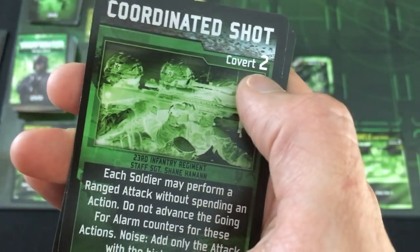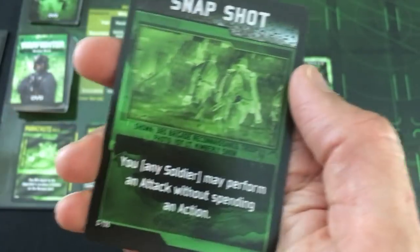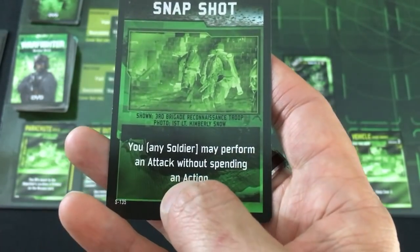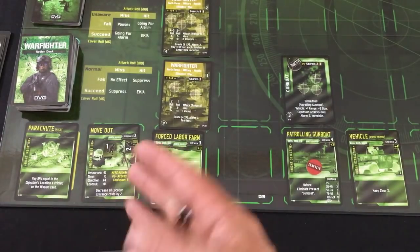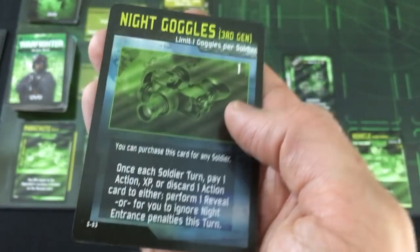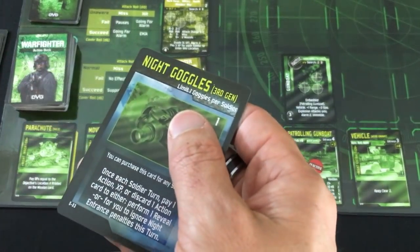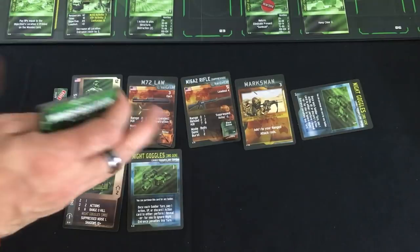Snapshot is going to be pretty key here for Williams — this lets Williams, or if you spend an experience any soldier, perform an attack without spending an action. Williams already spent one action to play the forced labor farm, but if we need to take one of these guys out, that gives him an extra chance. A key piece of equipment we all have is night vision goggles — once per turn for each night vision goggles, I just tap them to show I've used them. You can either cancel the night cost of moving into a space, or you can reveal an enemy at any range. To do that you need to pay one action, one experience, or discard a card.